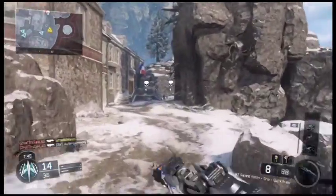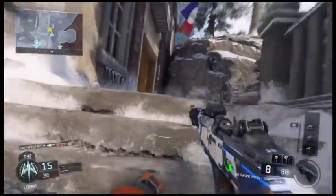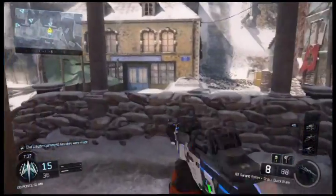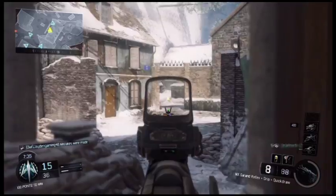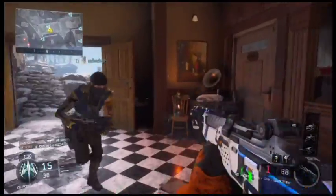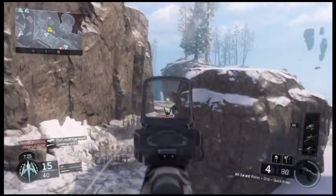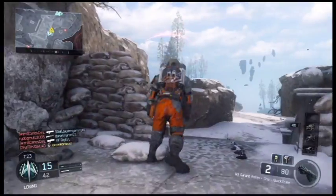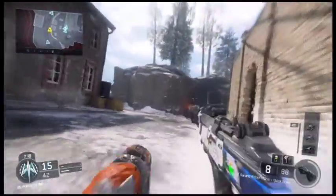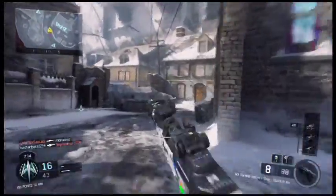With the grip on it, it doesn't have much recoil, and I also have Quick Draw just because it makes you zoom in quicker — it did have quite a slow aim-down-sights time. I also have the reflex, or red dot sight, because the iron sights on this thing are absolutely horrible.